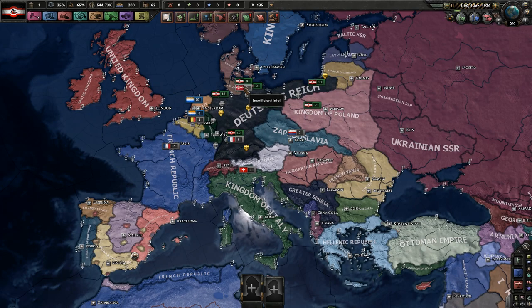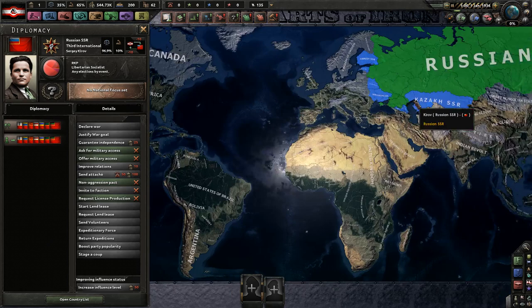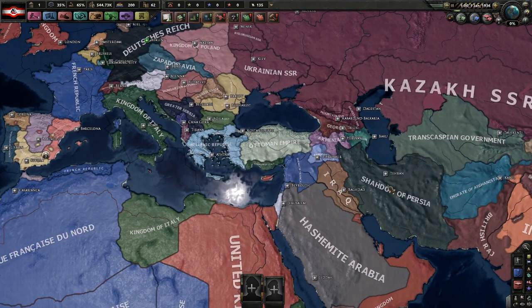We're going to get started basically right away. It's very similar to normal World War II, I guess. We got the French and the British, Germany is fascist with Adam Dressler in charge. We got the Soviet Union over here, and the United States owns Beijing, California for some reason.